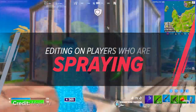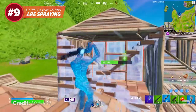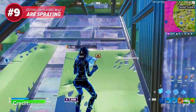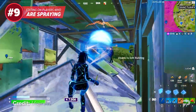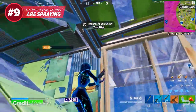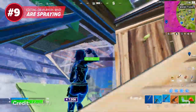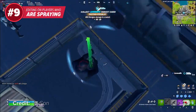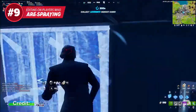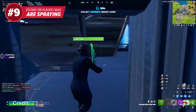The next mistake we've been seeing players make is similar to being too predictable: editing into players who are just spraying and have their shotgun ready. Especially with how powerful SMGs are in the current meta, a player who is ready and waiting to be edited on with their weapon out can get you instantly eliminated. Instead of just editing right into the player with the hopes of out-damaging them, take a moment to pause and reassess the situation, or just wait for them to finish spraying. Just because you have the opportunity to go for a piece-control play doesn't mean that you need to take it — do your best to recognize these dangerous situations and hold yourself back.